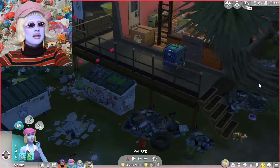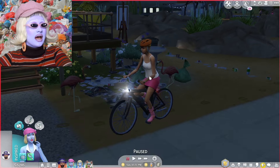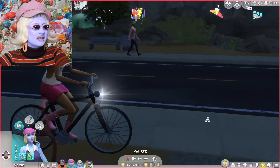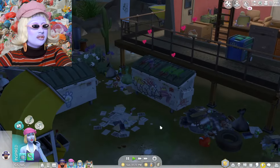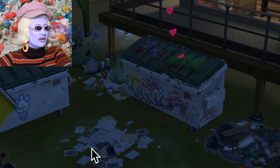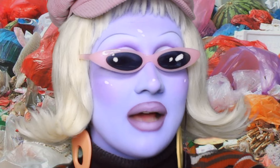Oh my God, somebody just went past on a bike! Tanya Honeycutt — Miss Maeve, that bike is absolutely stunning! Where did you get that from? Anyway, continuing on with the woohoo that's going on in the dumpster. I realise that when Sims woohoo in the dumpster, loads of trash comes out, and then you can use that to put it back in the dumpster and recycle it.